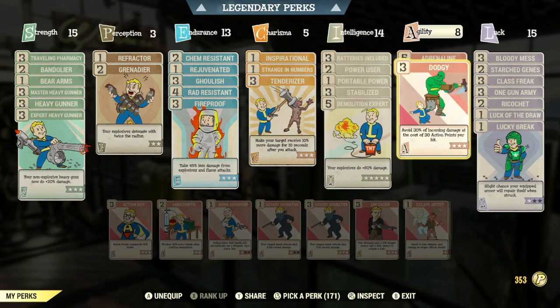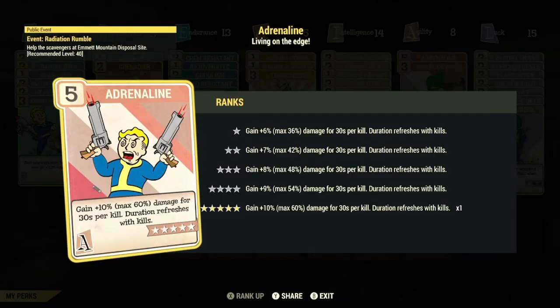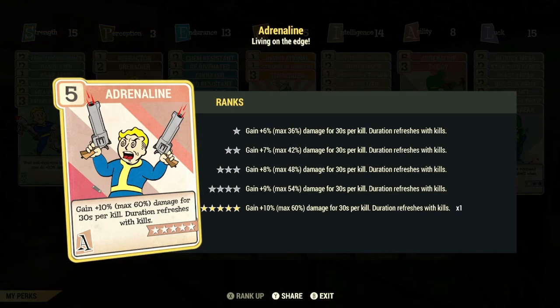In the Agility category: max rank of Dodgy so that you avoid 30% of incoming damage at the cost of 30 action points per hit. And also max rank of Adrenaline so that you gain plus 10%, up to a max of 60%, damage for 30 seconds per kill. This card is a must and an all-around great perk card for any build.